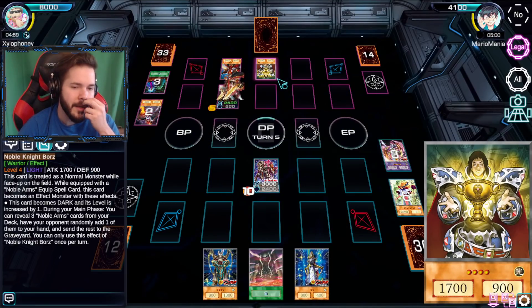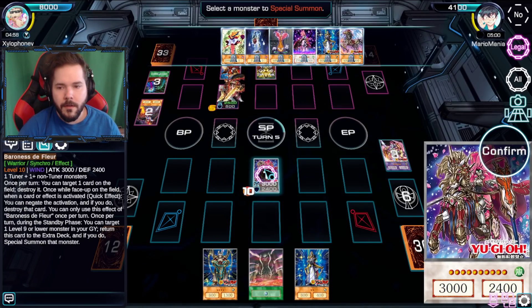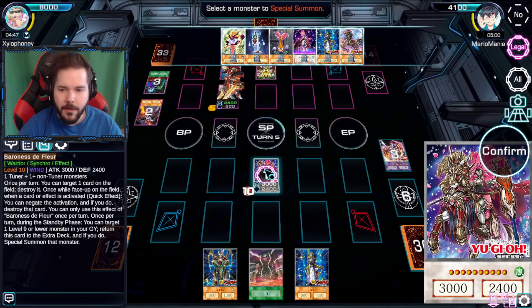Do any of your equip things give you like a special bonus or something? Maybe actually. Let's see - oh wait, what's going on here? Once while it's face up on the field - once per turn during the standby phase you target a level one or nine monster, return that card to the extra deck, and if you do special summon that monster.